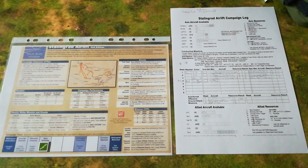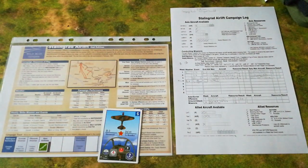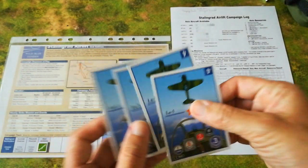On the Soviet side, I have a total of four LA-5s and a pair of IL-2s, so let me just find those cards. There we go — here is what the Soviet attack force is going to be for the first ground attack mission: a pair of the classic Sturmoviks with a very heavy escort of LA-5s.